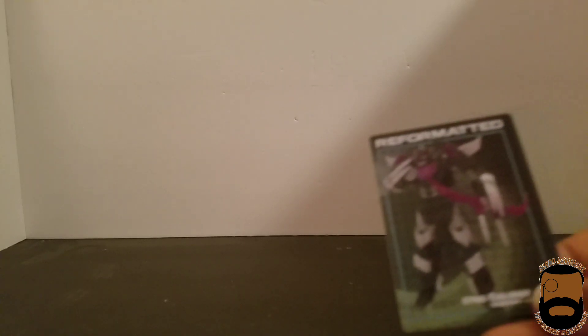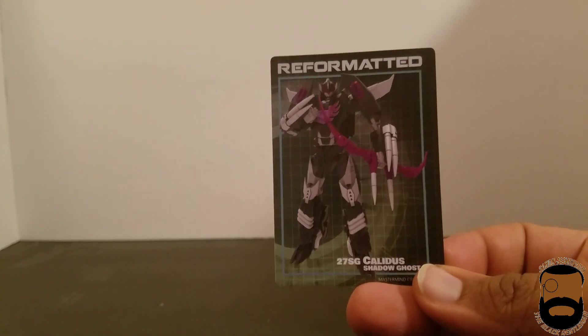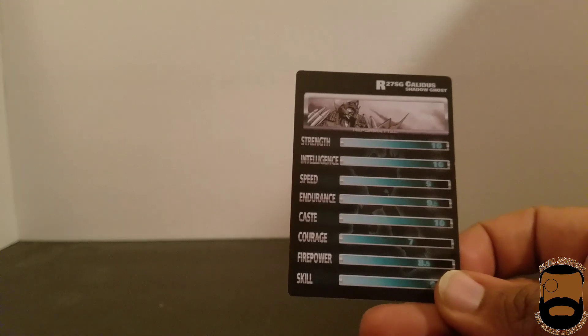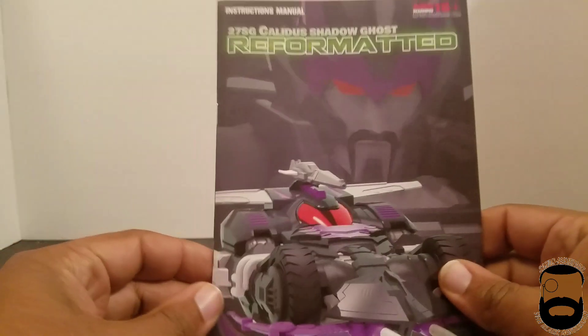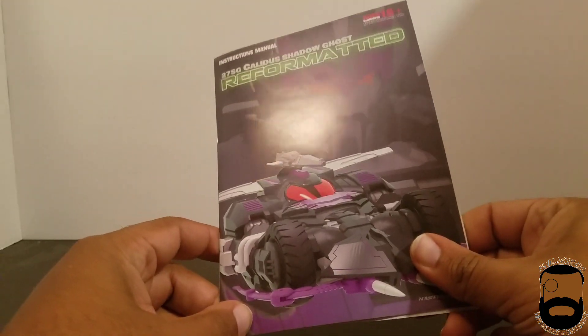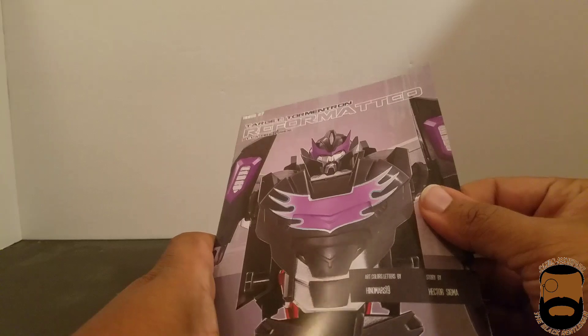As always, these things typically come with cards, comics, and instructions. Here's the card for him, which looks very similar to the original Calibus card. On the back — if you want to pause — all the stats are the same. And here's a destruction slash comic book, which is also pretty nice. The comic book inside is actually the same as it was for the original figure.